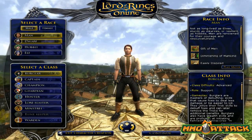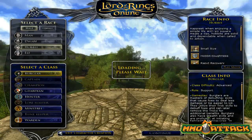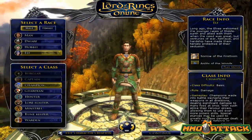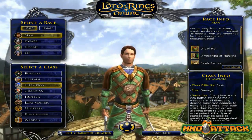You can pick the humans, the dwarves, the hobbits, and the elves. You can see the background changes depending on which race you pick, which is always kind of cool. I think we'll go with the humans. There's a number of classes you can pick from.